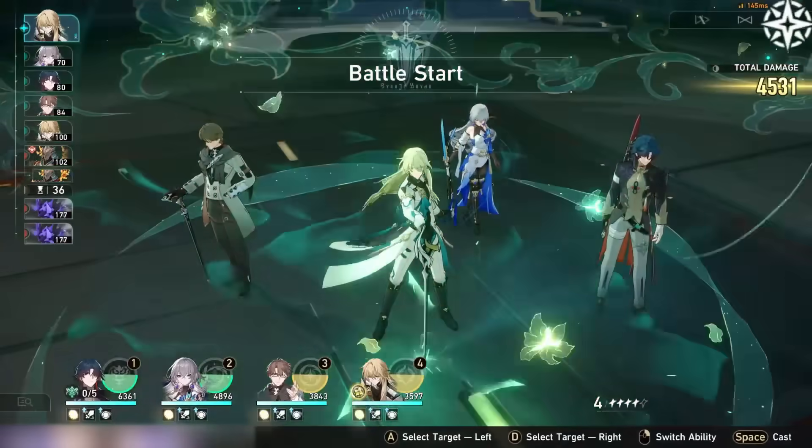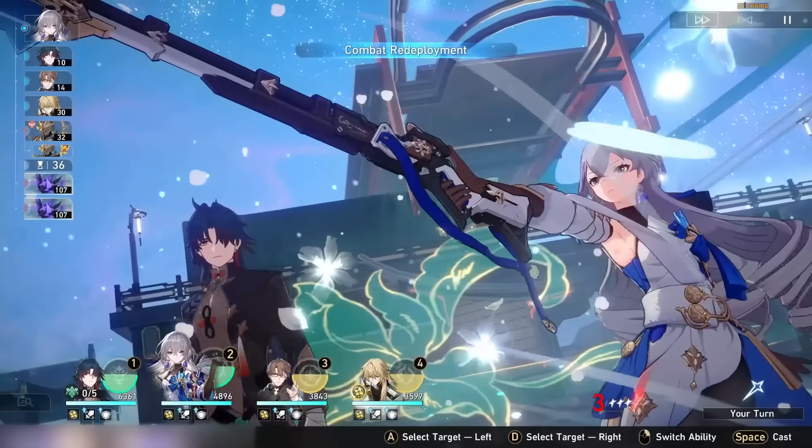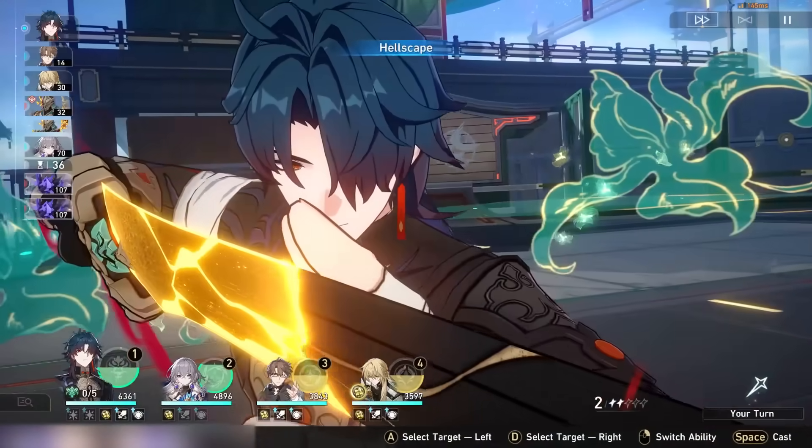Or you can pull for Kafka. Though Blade has a ton of text in his kit, he's actually not too complicated to play, and the same concepts apply to his best build. So next up, let's go over what relics he wants and what stats.